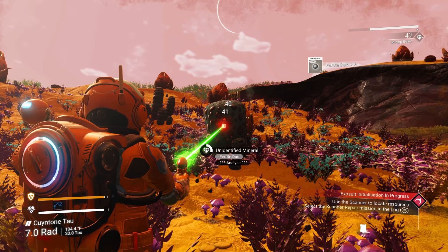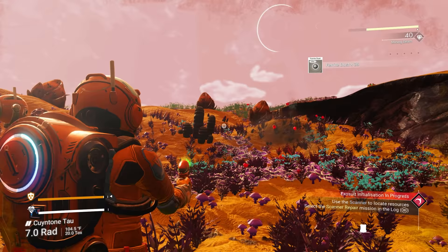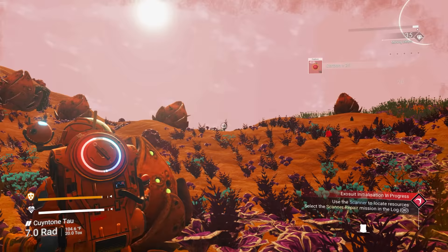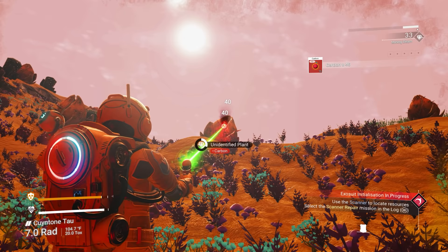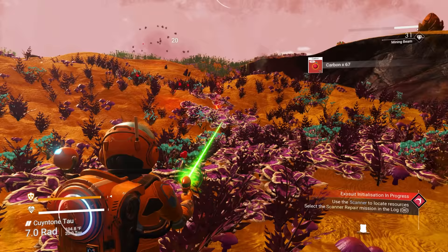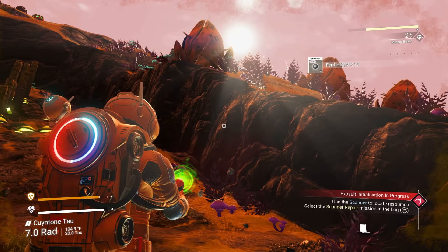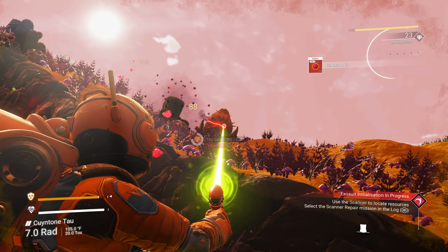With your multi-tool, see the meter in the top right corner — that's your temperature. If it gets too hot your multi-tool will overheat, but you want it hot because the hotter it runs, the faster you can mine. Just let off the trigger a little bit to let it cool slightly, then go back to mining.